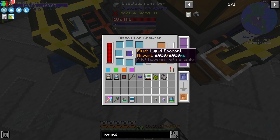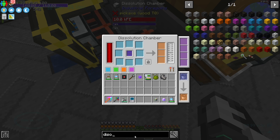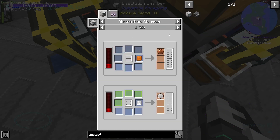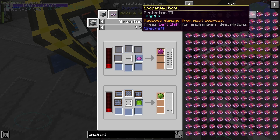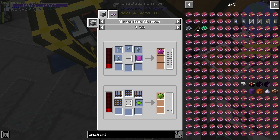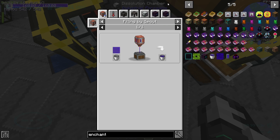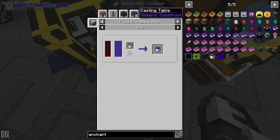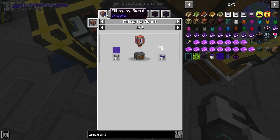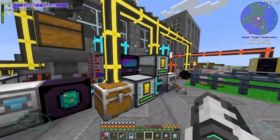A pretty ridiculous setup. Why does the dissolution chamber have liquid enchant in it? Is that actually a thing? The dissolution chamber has 26 recipes. I didn't think any of them used liquid enchant. Are we able to look this up? It doesn't actually show the dissolution chamber as being a crafting thing for liquid enchant, but it's in there — it's doing something.